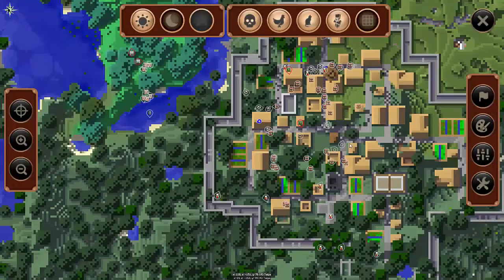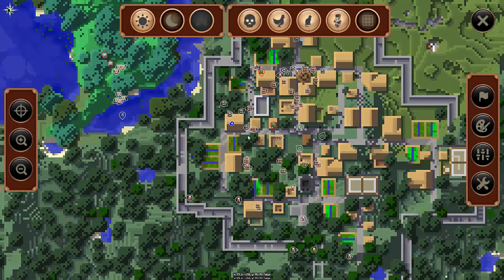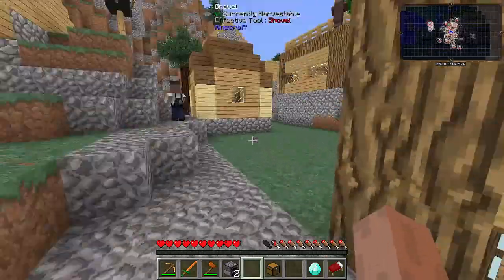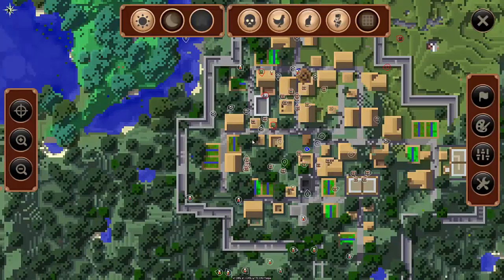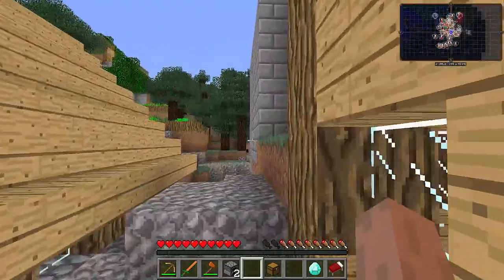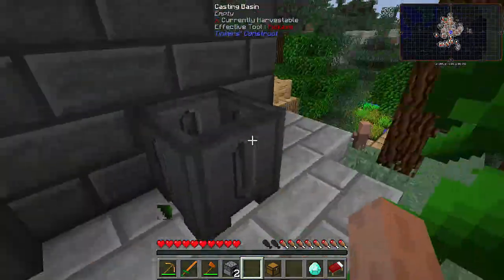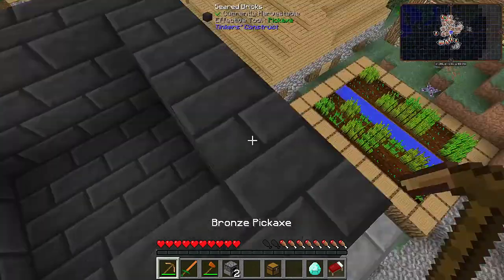It would be quite nice if there was a Tinker's forge around here. Oh, there is one here! Yes, that's what I need. Let's go raid their forge — if that is a forge we're going to be laughing. Where is it? Should be just around the corner. Oh, it is! Yes! We have a Tinker's forge! Oh my god — this has got to be the best start I've ever done.